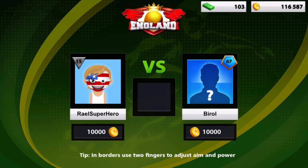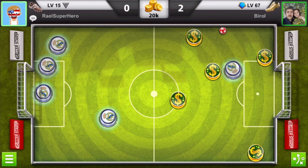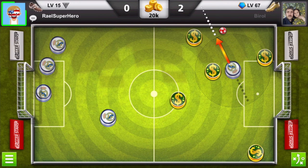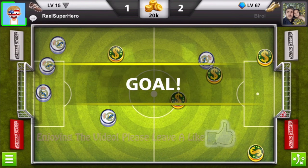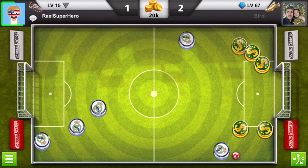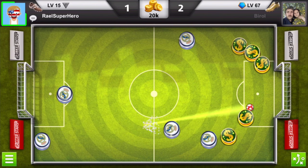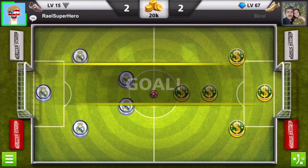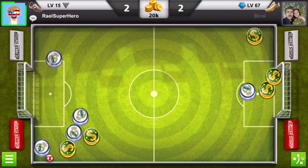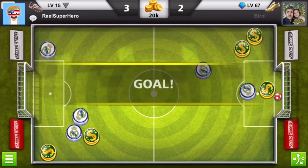We got this level 67 guy named Birol. He got the first two goals and I decided I'm not giving up — this game is mine. I really tried hard and made my first goal. I told him unlucky because when he scored two he'd said unlucky to me, so I said okay, now it's my turn. He tried to sneak it between my defenders but I got a clear shot. Sometimes don't use your luck if you don't know how to play. I banged it in — beautiful — we won 3-2!